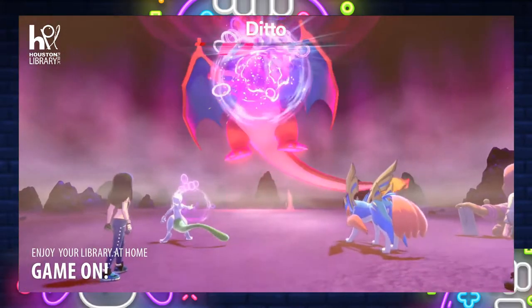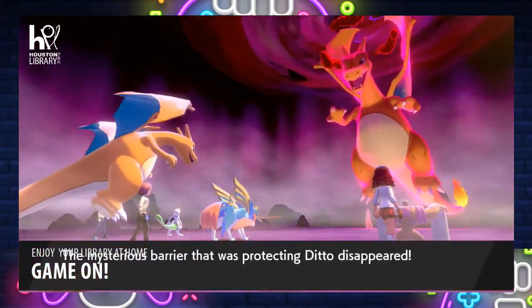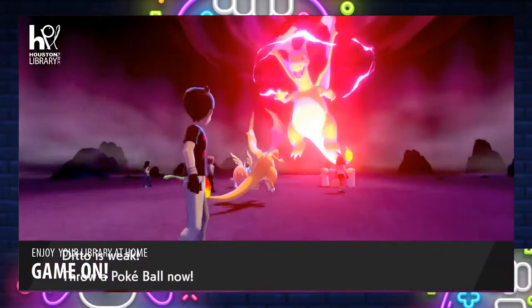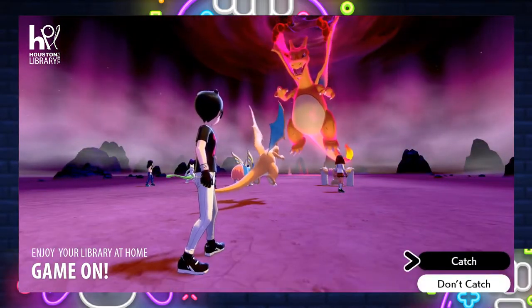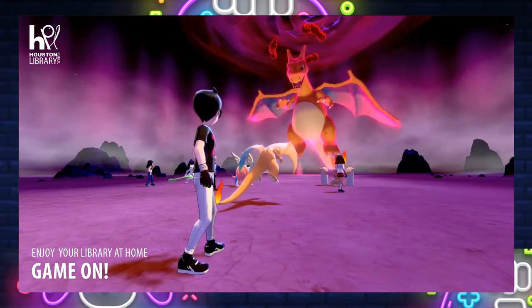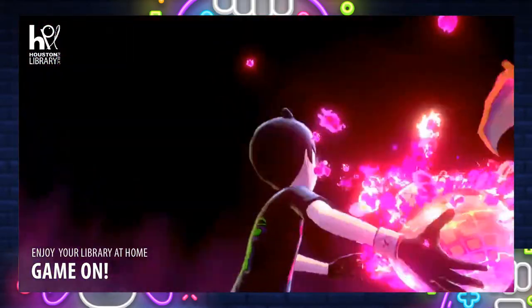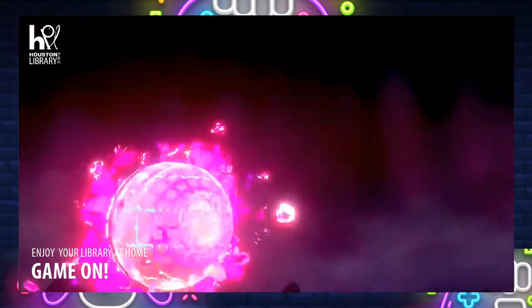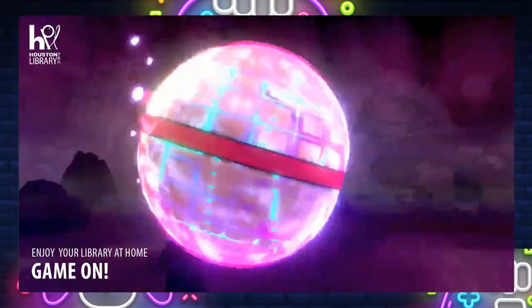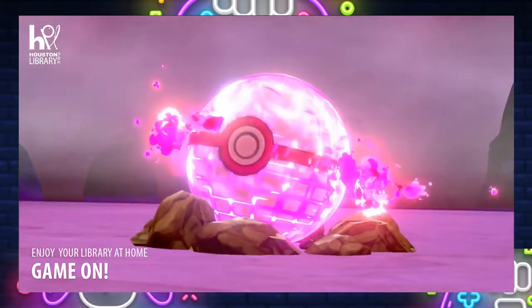This is the last attack and we depleted the shields and the Pokemon's health, and now we're able to catch it. Once the Ditto's health is depleted, this is our chance of catching the Pokemon. It's not a guarantee that we will catch it, but we can increase our chances by using a certain Pokeball. We're using an Ultra Ball, and the Ultra Ball gives us a higher chance of catching the Ditto.